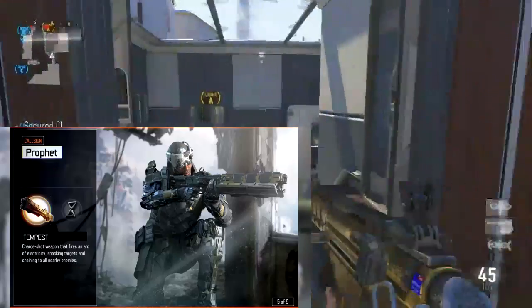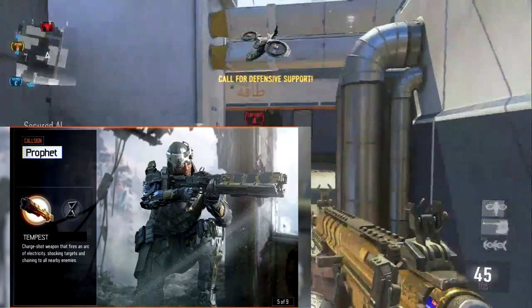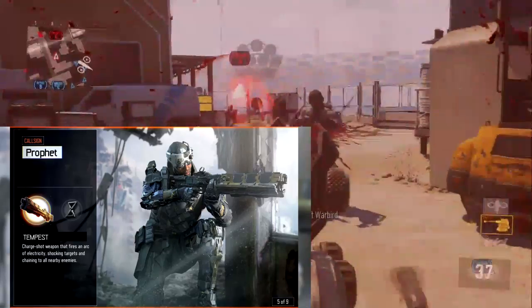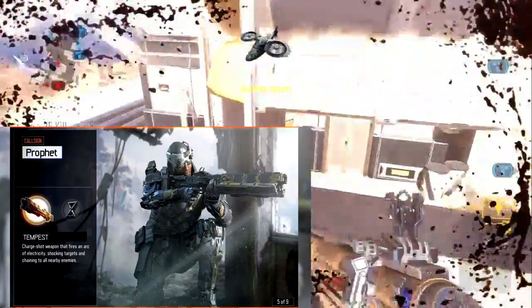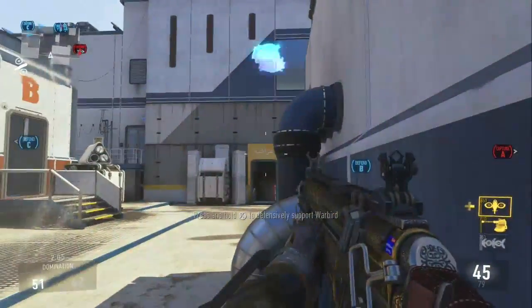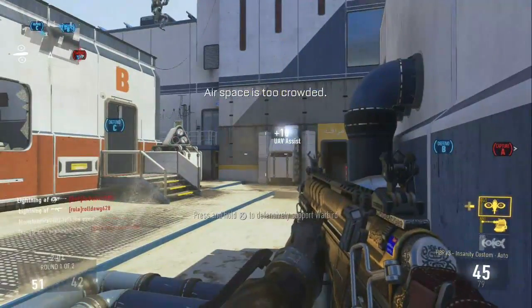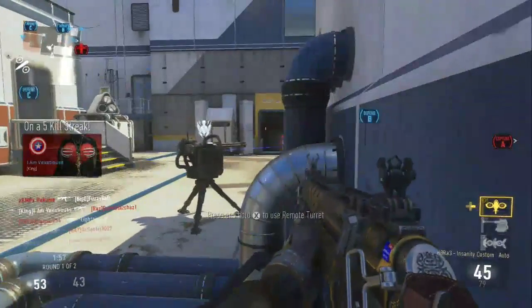The next one is the Prophet. He has the psychosis thing, which is like time travel where you go back to a previous position on the map - like two or three seconds before. There's also the lightning gun called the Tempest, which is basically like a Wonder Weapon in zombies. You can shoot one guy and then if people go near that guy while he's being shocked, it'll also shock them, and you can probably get a triple or quad kill. It'll be really cool to see what people can do with that kind of weapon.